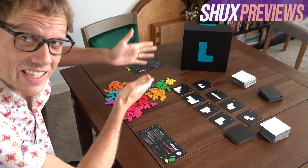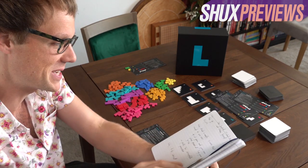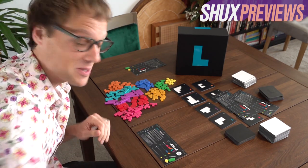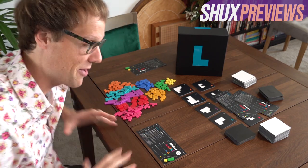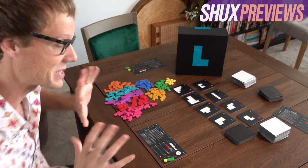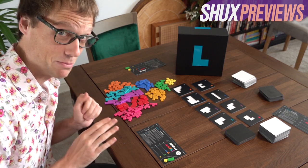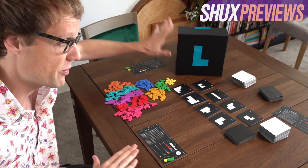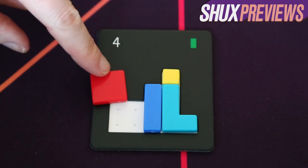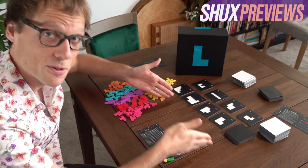Next up we have Project L — a very mysterious black box with no names on it. It's published by Board Cubator and designed by Jan Sue Cow, Michael Mike, and Adam Sparrow. This is one of those games where I'm going to have to work not to just start playing it because it's one of those marvellously simple, tactile, rewarding things. Though as with all OR-Shucks preview videos, I haven't actually played any of these games.